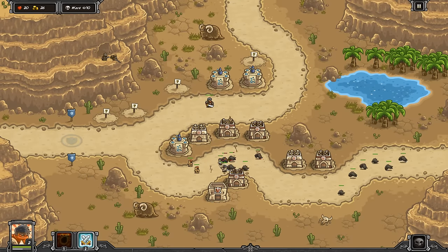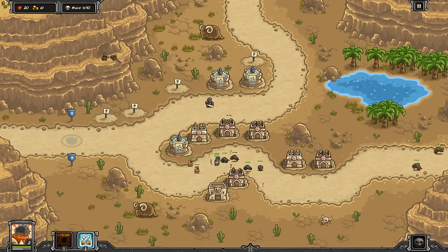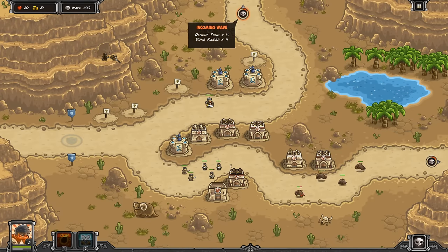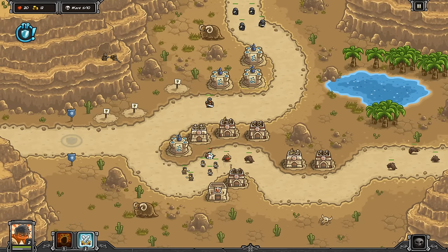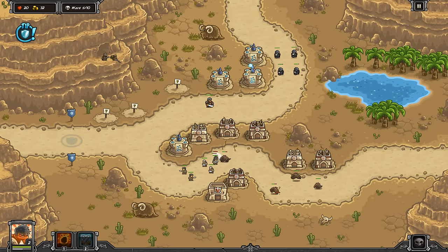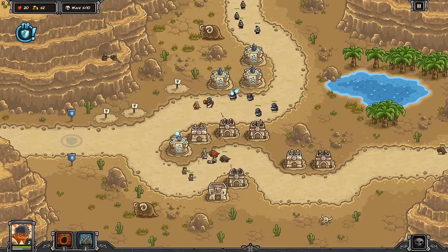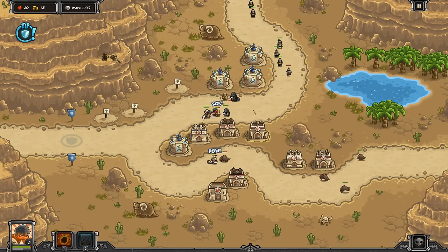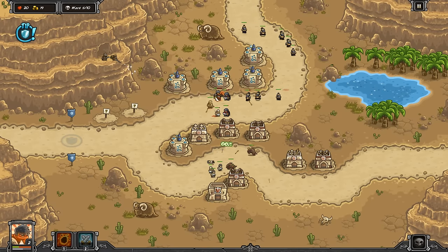We get another archer tower upgrade. Now you're wondering, why aren't I upgrading to third tier? Well, I like to be sort of OCD about everything, and I like to get almost everything the same upgrade before I go crazy. We've got warhelms coming out, and just some regular guys coming out on this side as well. So we need a little bit more magic attack because these guys are going to be pretty tanky. We're doing a much, much better job in the bottom now with all these archer towers. But the mage towers are still struggling just a little bit, so we've got to stun these guys and get more mage towers.